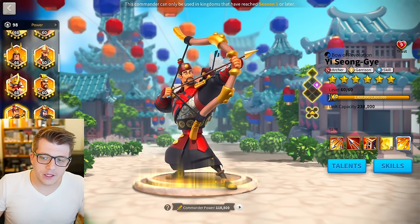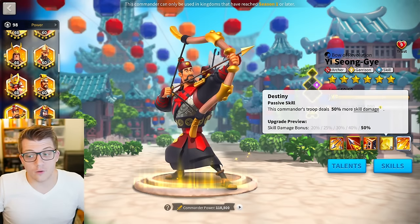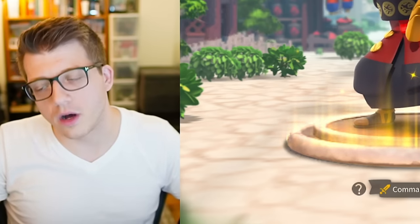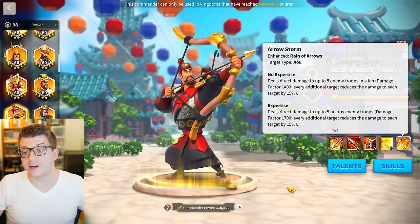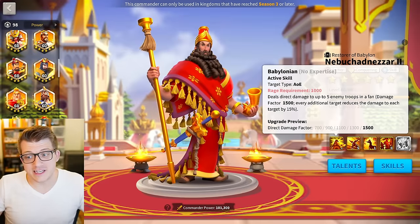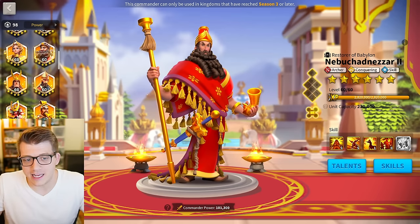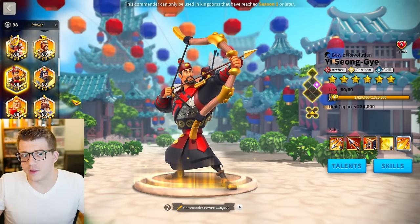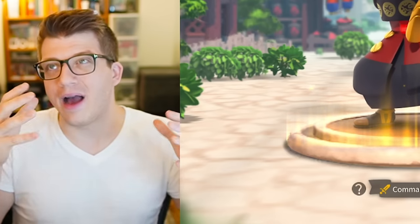So the question becomes: is it possible to do a 5-5-1-1, 5-5-1-5, or 5-1-1-5? Honestly, it's not. If you're going to invest in Yi Seong-Gye, you just have to go all in and get the expertise. The 1400 damage factor without expertise is fine, but it's worse than Nebu — and if you're going to do that, you might as well just go for Nebu, who has more defense, march speed, more damage, and a debuff.